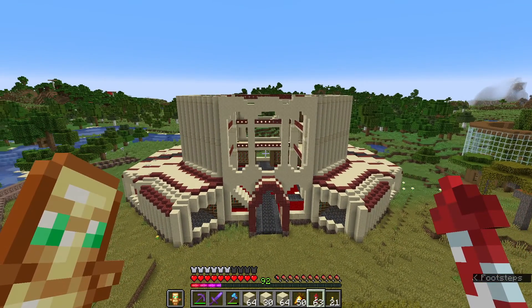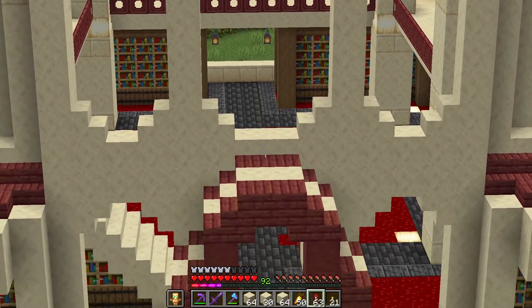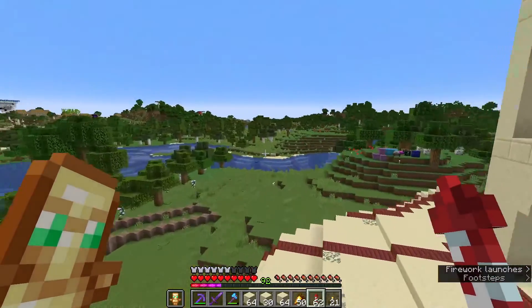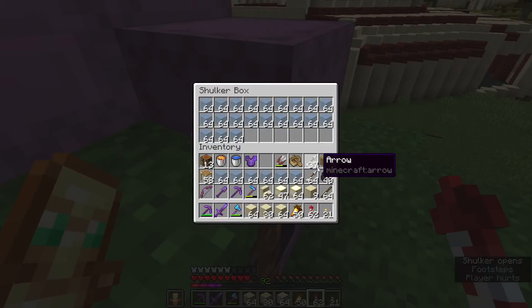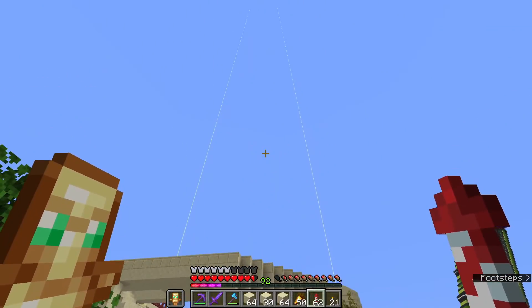Hello everyone, today we're doing some more work on the library here. I've collected up a whole bunch of blue stained glass. I'm gonna start working on the roof — I'm gonna have a sort of dome shape.